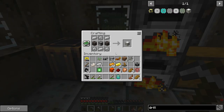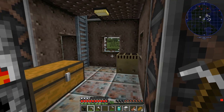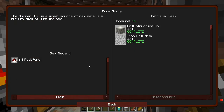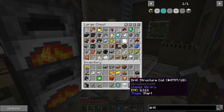Now we got a drill structure block. I have to do a structure coil, which does complete a quest. This one gives us a stack of redstone. Not bad — we can always use more redstone.